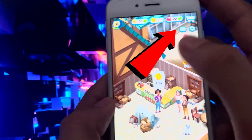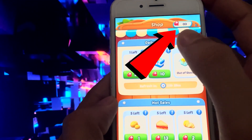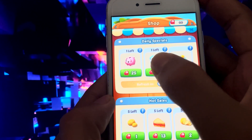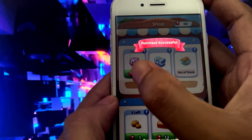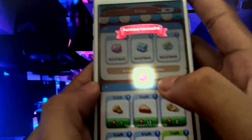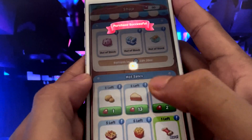Hey, what's up guys? Welcome back to my channel, and I hope you're all doing amazing today. Now get ready because in this video, I will show you how to get unlimited diamonds and energy in Gossip Harbour so that you can buy whatever you want in the shop.